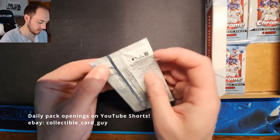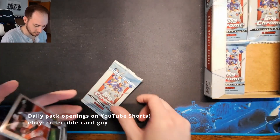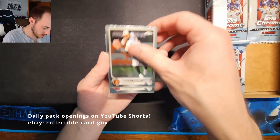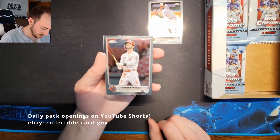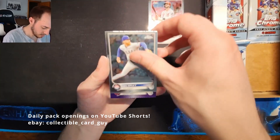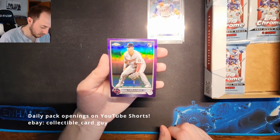Pack 19: Will Fendel Ador, Tyler Naquin, John Gray, and Jose Miranda Rookie Debut Purple Refractor.